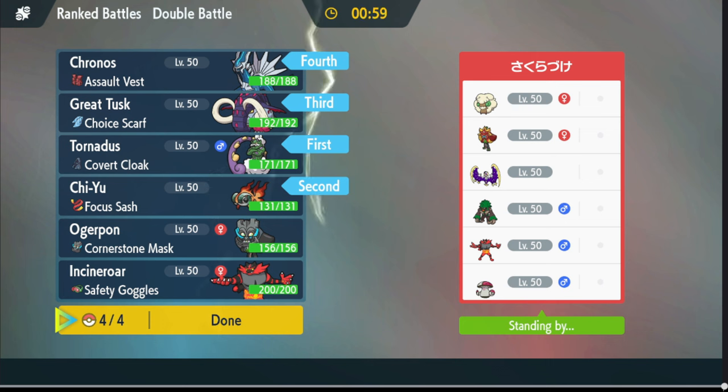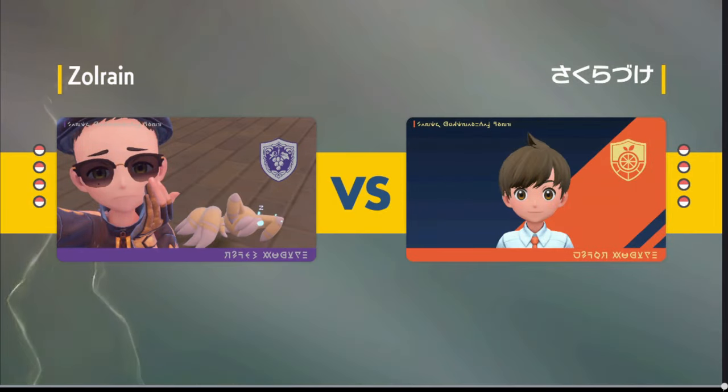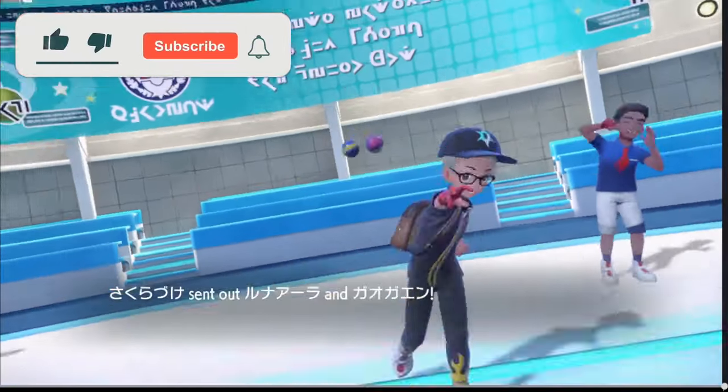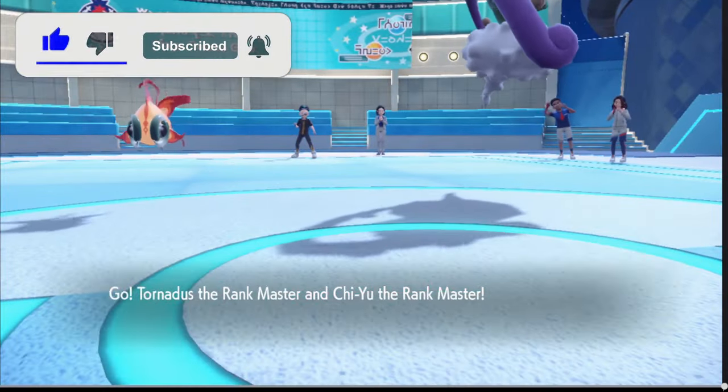Of course they have a Fire Pon to abuse our sun, which is fantastic — leave it to matchmaking. Still running Fire Pon when everybody's running Rock Pon — sometimes Water Pon maybe, but usually it's Rock Pon. Okay, it's these two leads, that's kind of what I figured.